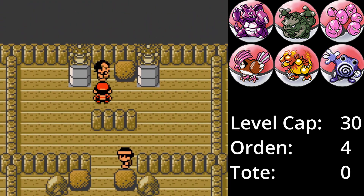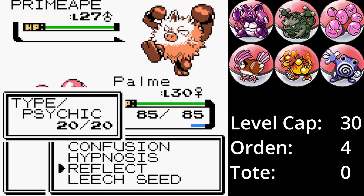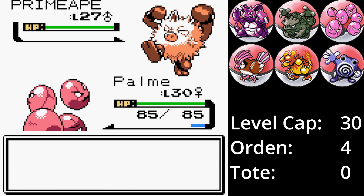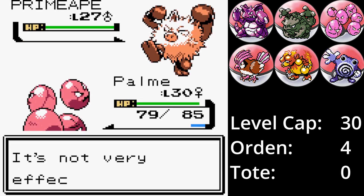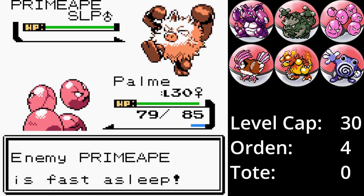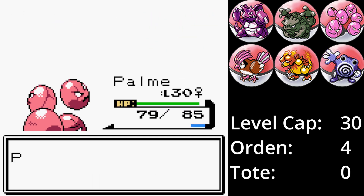Taube und Palme werden das Ding schon schaukeln. Besonders Palme hat eine hohe physische Verteidigung, ist resistent gegenüber Kampfangriffen und kann sich mit Egelsamen heilen. Der Kampf beginnt mit Palme gegen Rasav. Rasav ist schneller und senkt die Verteidigung um eine Stufe. Palme bringt die Verteidigung aber wieder hoch mit einem Reflektor. Karateschlag trifft, aber Palme ist robust genug und erleidet nur 6 KP Schaden. Hypnose trifft und lässt den tobenden Affen einschlafen. Rasav schläft weiter während eine letzte Konfusion es besiegt.